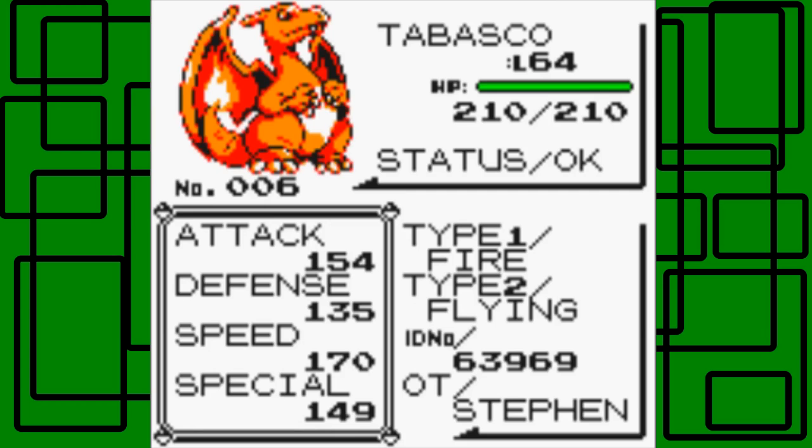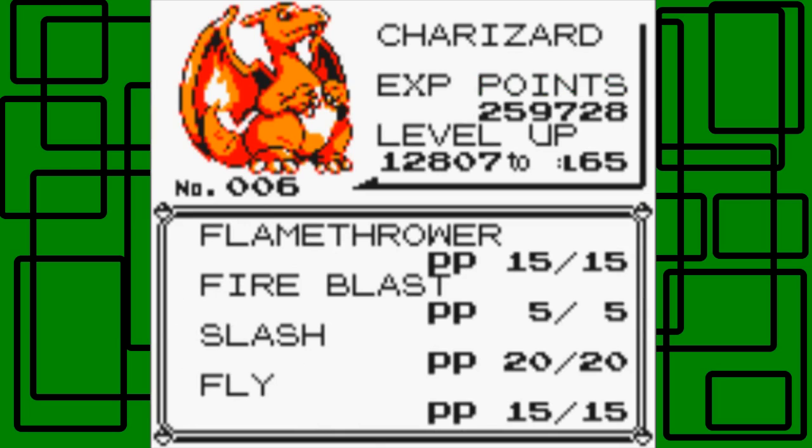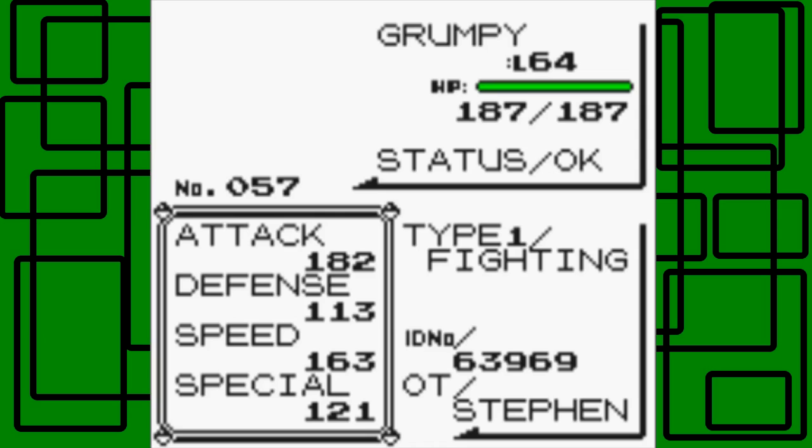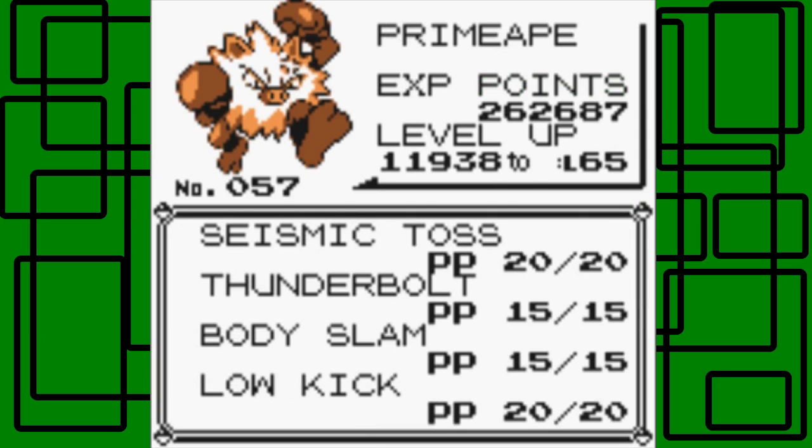Tabasco is level 64 with the moves Flamethrower, Fire Blast, Slash, and Fly. Grumpy is level 64 with the moves Seismic Toss, Thunderbolt, Body Slam, and Mega Kick.